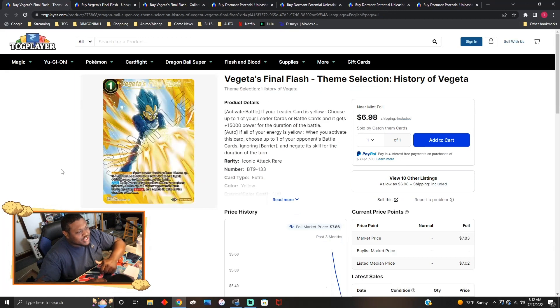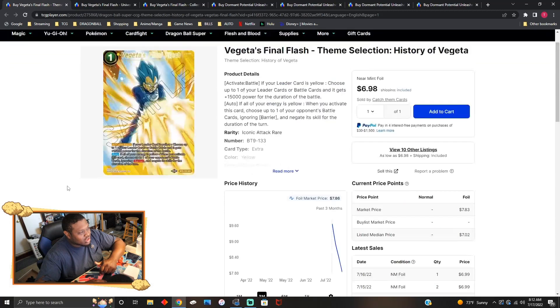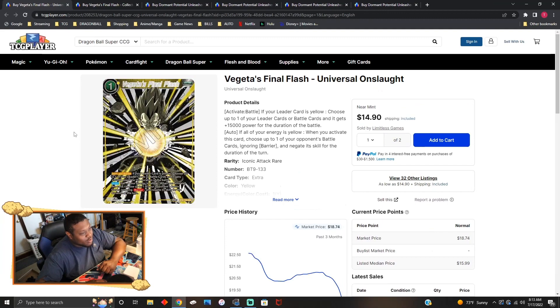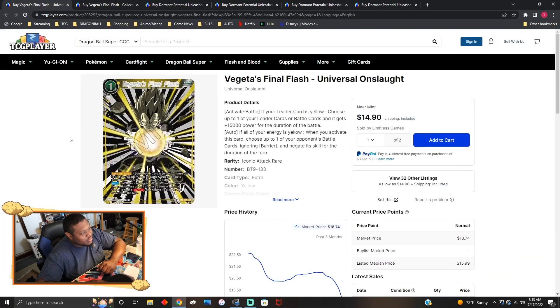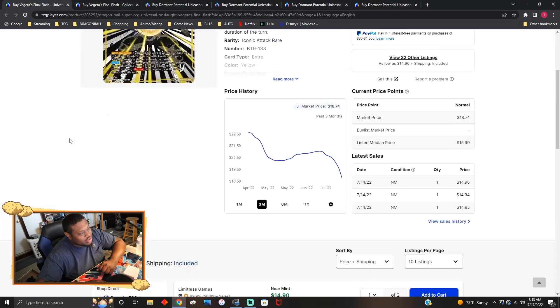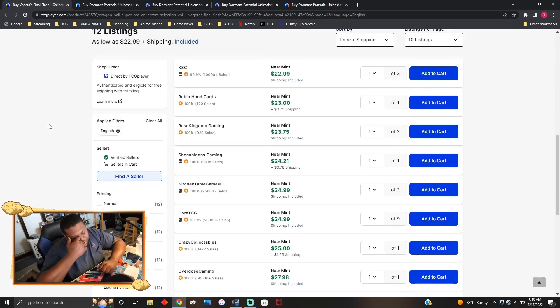Vegeta's Final Flash reprints are going for about seven to eight bucks right now. This card does see play and is a great reprint for yellow. The original ones are going for about fifteen dollars — nearly double the reprint price. The collector's version is twenty-three to twenty-five dollars per copy.